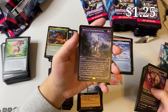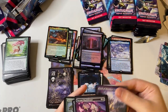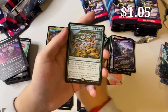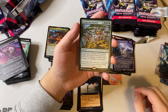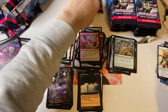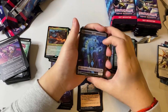March of Wretched Sorrow — X in black, deals X damage to target creature or planeswalker, you gain X life, and you can pay less to reduce its cost by exiling cards. Interesting. And we got Invoke the Ancients — create two 4/5 green spirit creature tokens. Ambitious Assault as a nice foil and we got our samurai token. I feel like we've hit a lot of mythics and we're not even halfway through the box!